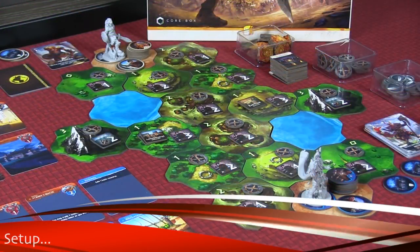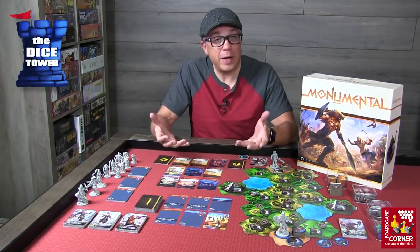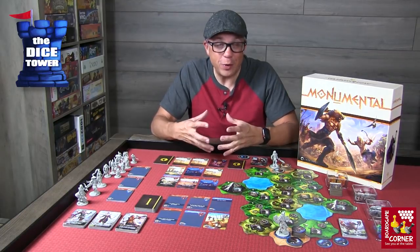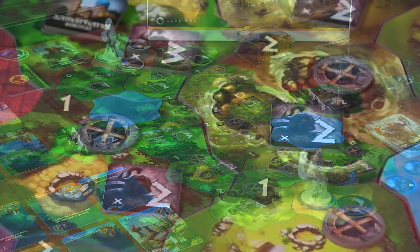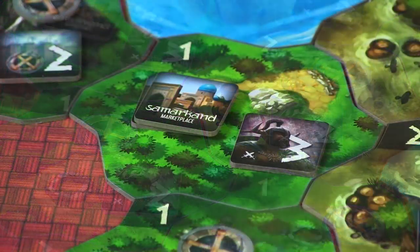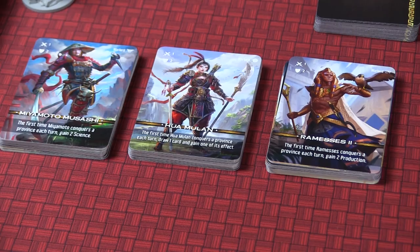The first thing you're going to do is create the map, and the number of players in the game will dictate how that map is designed and laid out. There are ready-to-go maps for two, three, and four player games; however, they have provided a way for you to create your own custom maps as long as you follow the map creation rules. We're set up for a two-player game here, and there are a lot of tokens that get put into place — production tokens, exploration tokens, market tokens — based on the number of players and the different types of terrain.